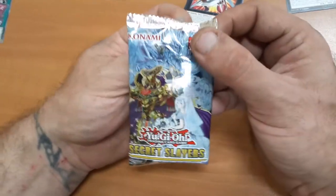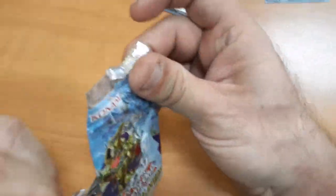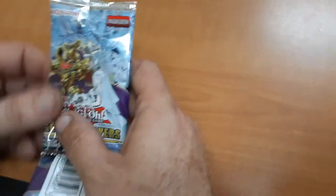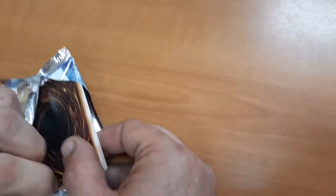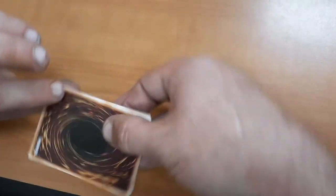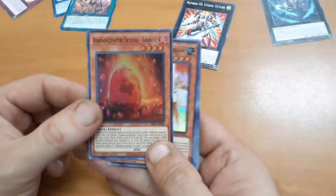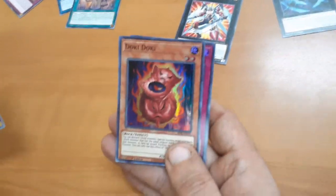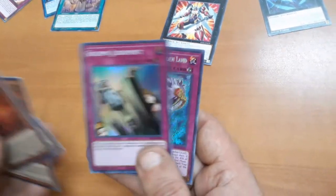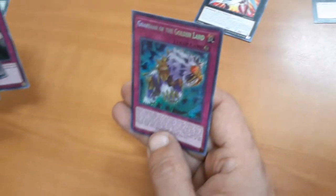Secret Slayers — is he going to unravel the secret to slaying the Secret Slayers? Got it open. This pack right here has potential to pull a $130 card. Can Kelly pull the Golden Lore? There's the rare. Doki Doki — it's always good to have that, and the Secret Prayer, the Guardian of the Golden Land. Didn't pull El De Lich, but still got some good pulls.